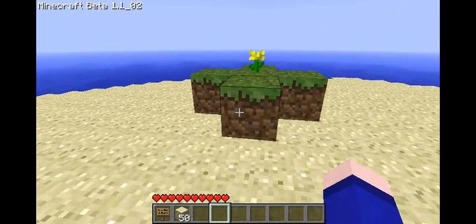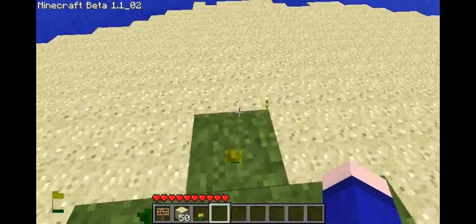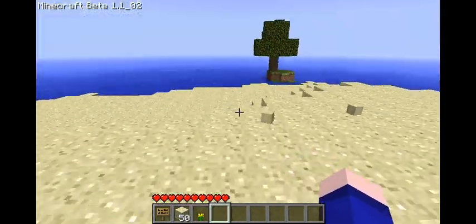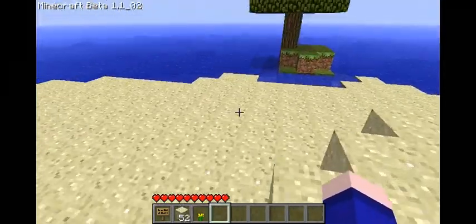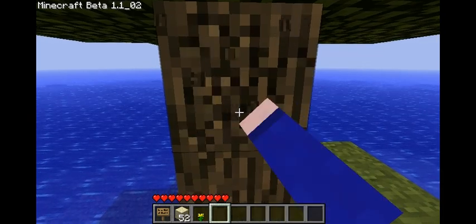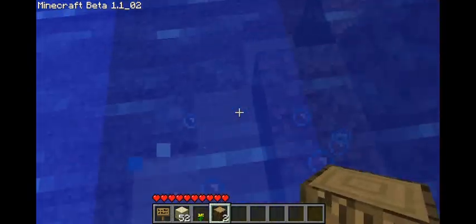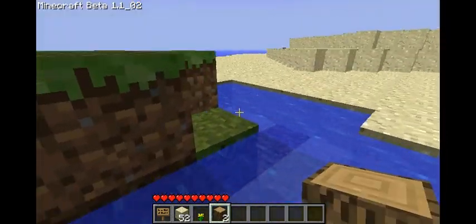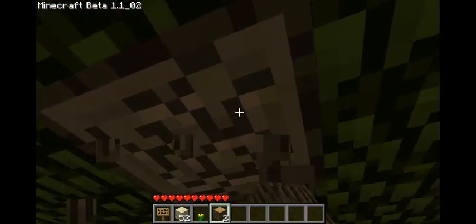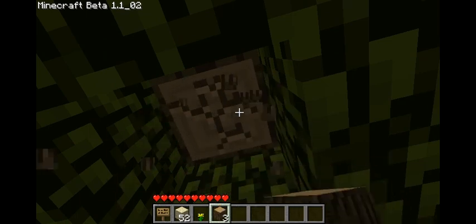Also an above-ground animal trap, build a drowning trap for a skeleton spawner. Build a cart system, build something with redstone, gather 10 unused diamonds, and find the treasure left behind by the lost curator. Ooh — the lost curator!